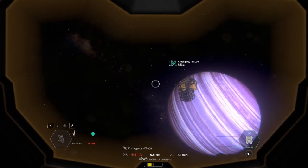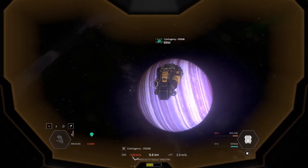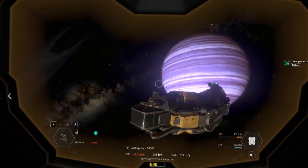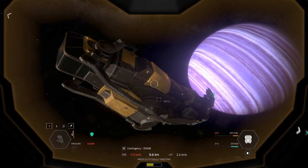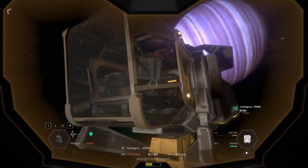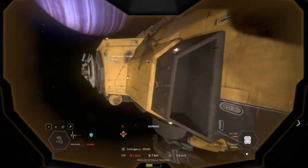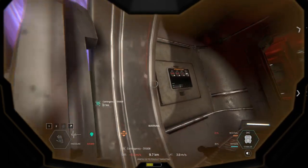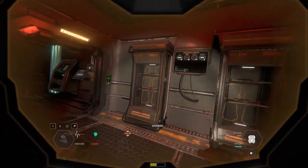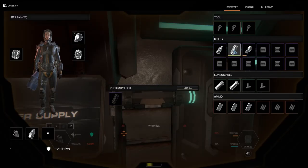I'm going to install this and see where we can go. I do know I need to find some oxygen pretty quick, and some RCS fuel. I didn't even check to see what I got in that container — I don't think you can actually install it in here. I've got to say this is an ugly ship — it looks like it belongs in a junkyard, and not even working for scrap.